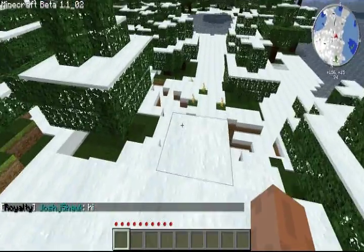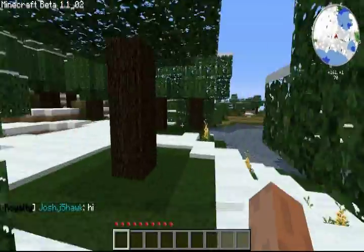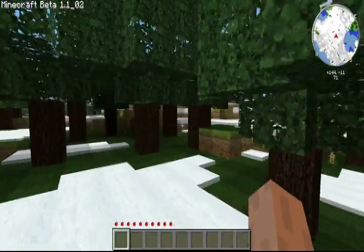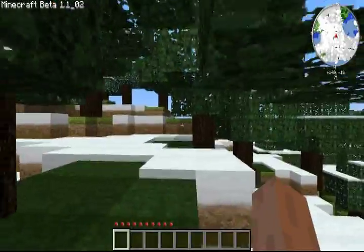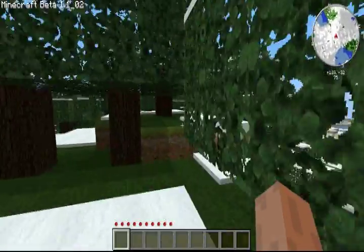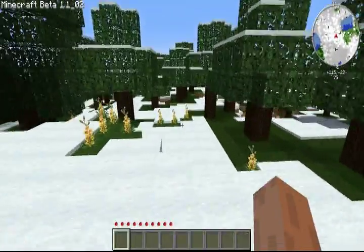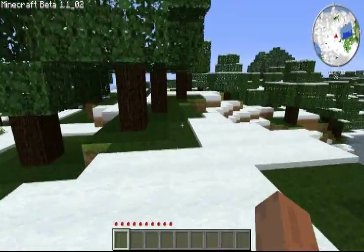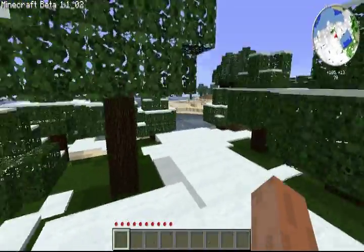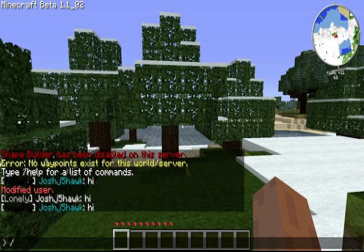Okay, royalty again. My server, once I get it all finished and completely built, it's going to have a very high RP feeling to it. I'm going to use the Tradecraft plugin as well with a lot more options than I had before. What I want to do is I want it so that it will give the guest group, which will be the default group, 64 gold to use in the shops, and then make them the peasant group right afterwards. That way they will not be able to just log in, log out, and get 64 gold every time.